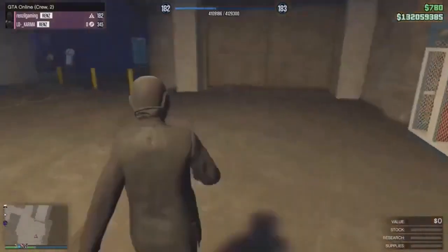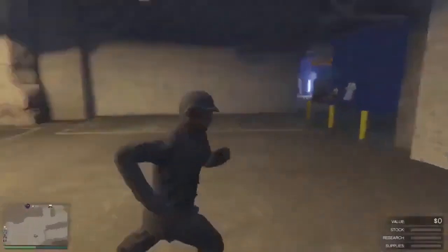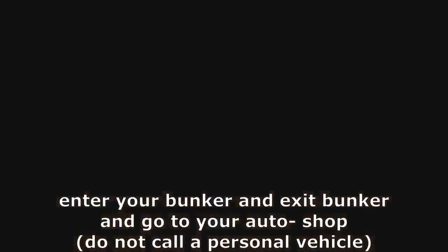Step number one: you will require a friend — this is not a solo step. Step number two: make sure you're inside your bunker. Once you're inside your bunker, make sure to go outside. Once you are outside, you can call a sparrow, buzzard, anything that's not a personal vehicle.